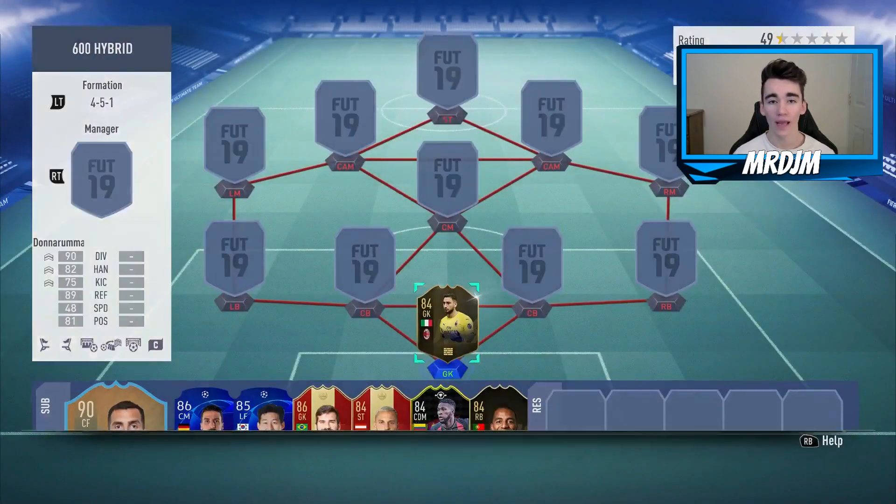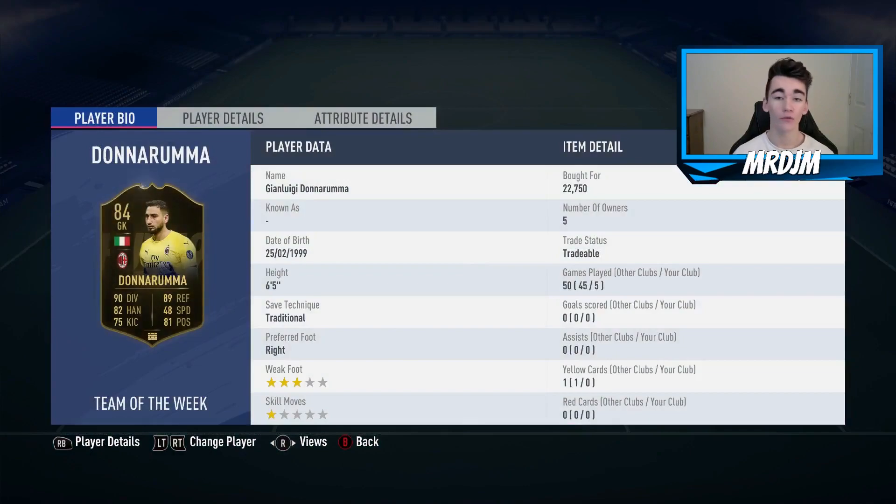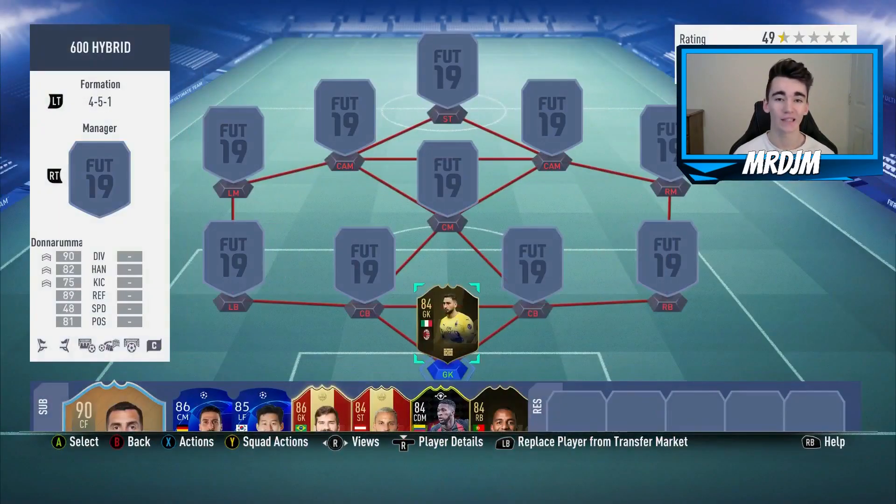So in goal, we have got the 84 in-form Donnarumma, who I bought for 22,750 coins. Now of course this guy has got an 86 in-form that you could get, but I went with the first in-form just to keep the team in a 600k budget.